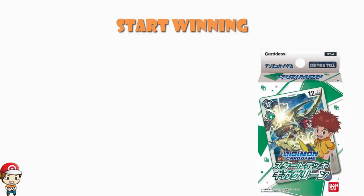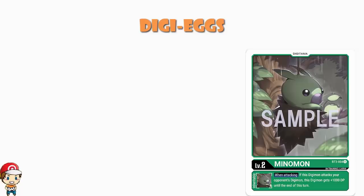So we might as well start off with the Digitama as we tend to do. We've got a three-two split here. Starting off, we have got three copies — the majority — of Minamon. This is the one that came around in the third set, and when you attack, if you're attacking a bonus Digimon, you get plus 1,000 power. So if you want to be attacking lots of Digimon, this looks good.